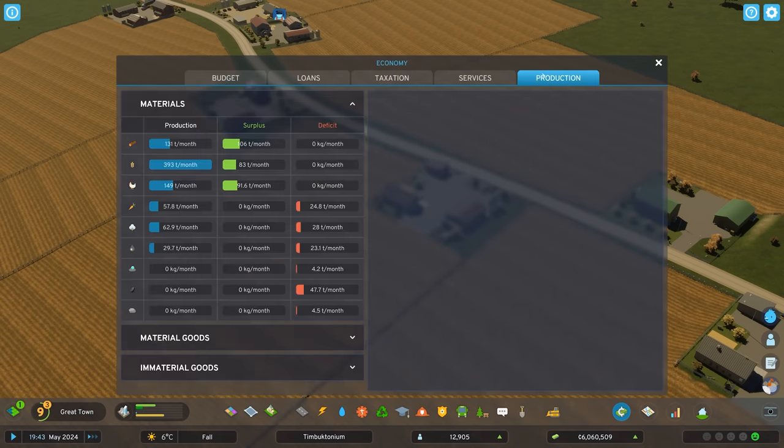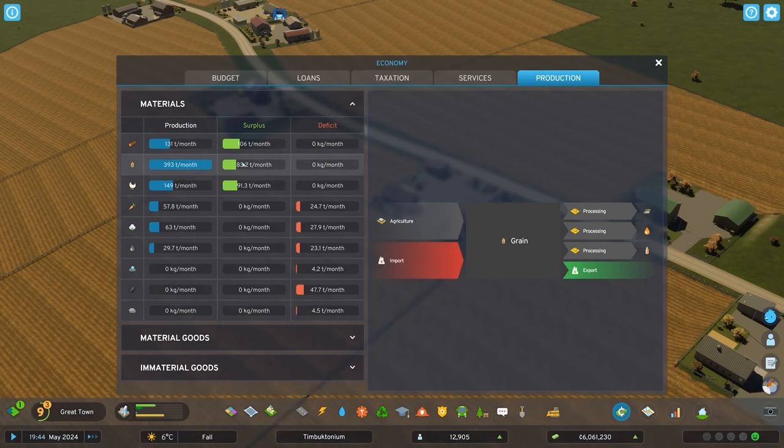Commercial and industrial businesses will use the needed raw materials produced by your specialized industry zones, and excess will automatically be exported which can earn you some extra income.